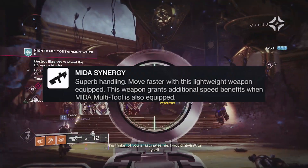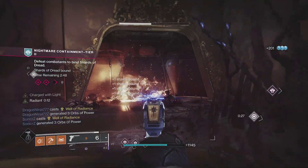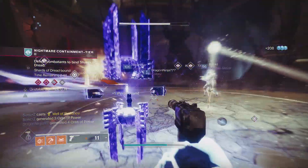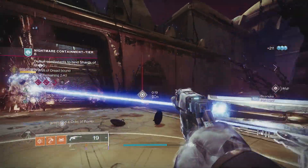Mitre synergy gives you an increased speed benefit when the Mitre Multi-Tool is equipped. As for Drang and Sturm — one of my favourite combinations in the game — getting kills with Drang reloads Sturm, and each kill with Drang also provides Sturm an overflow of rounds that deal bonus damage.